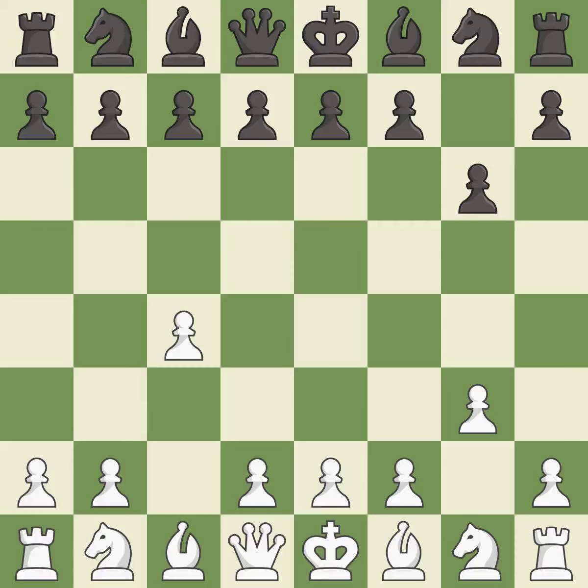The bishop is ready to be developed to an active square. This develops the bishop and gives it scope on the long diagonal, fianchettoing it by placing it on a powerful diagonal.